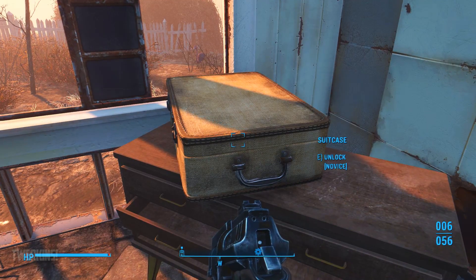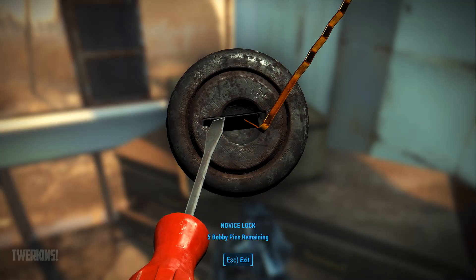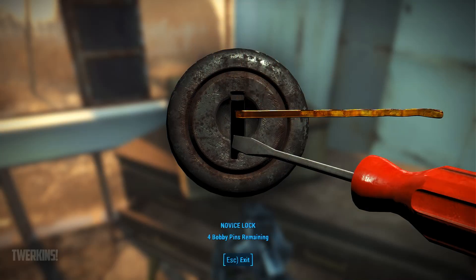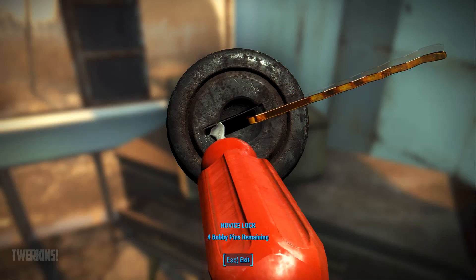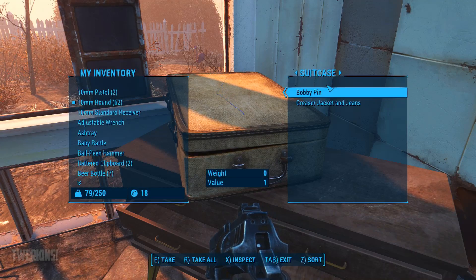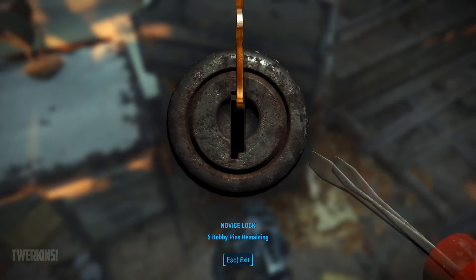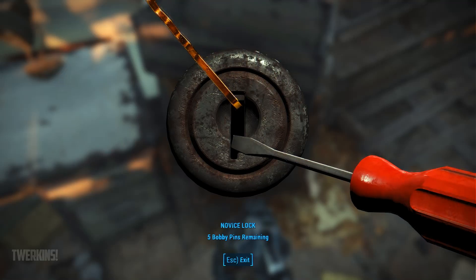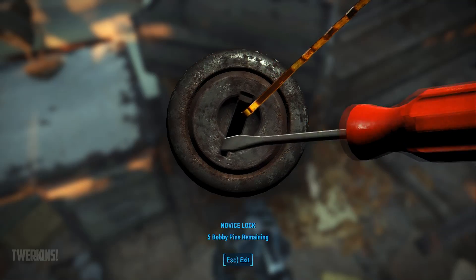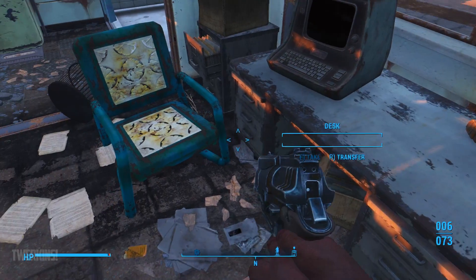Here we go — suitcase. Okay I gotta unlock it. There we go! Sweet! Makeshift bomb disarm — coolness. Okay let's go ahead and see if we can crack this safe. Got it! Nice — there's a lot going on in there. Score!